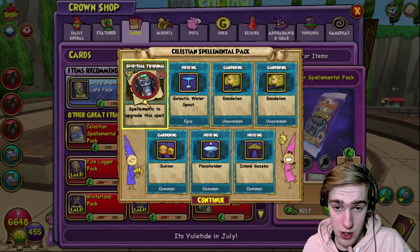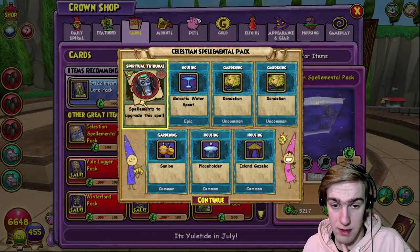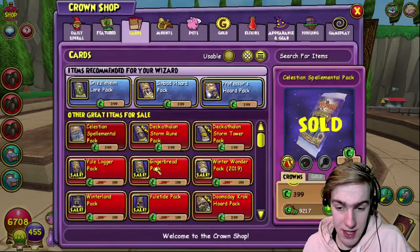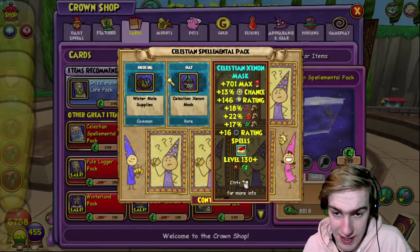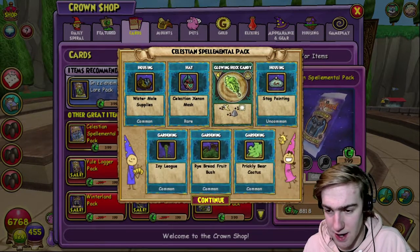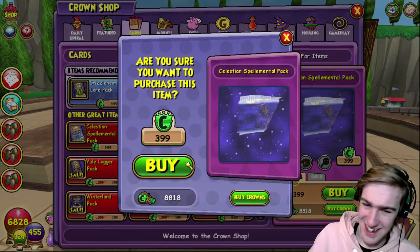Right, there we go - spiritual tribunal, which is the balance one, so we got that finally as well. We just need the death one. Can we just get the death spellement, at least one of them? Please! I think that's the same hat that we've already got like three times now. Oh, I love this - we're at eight thousand crowns. Lovely.